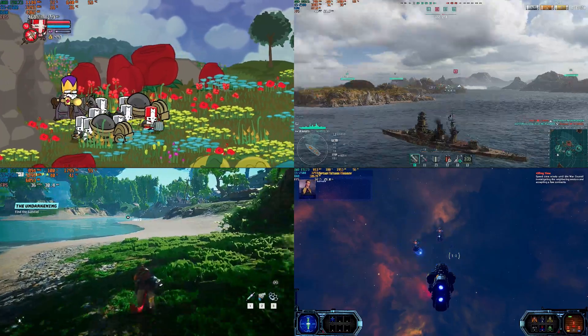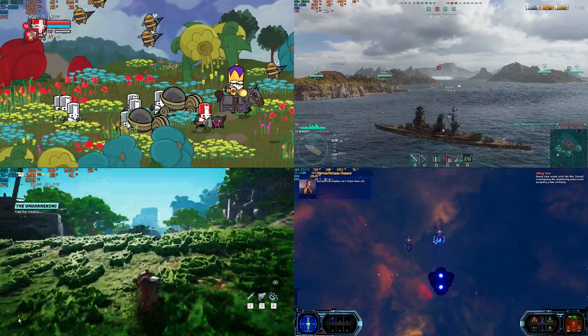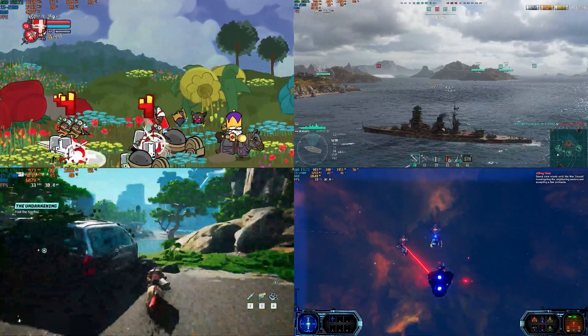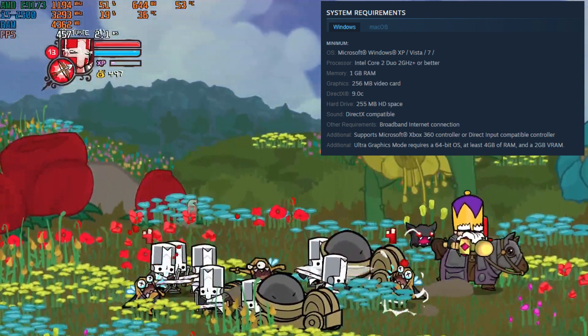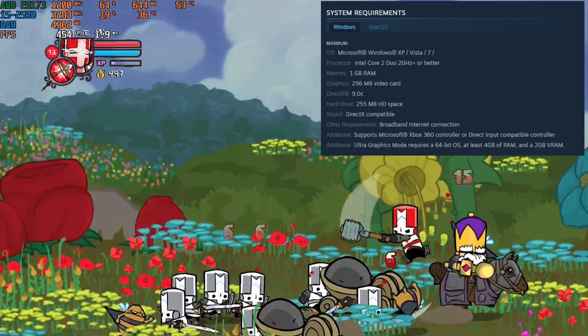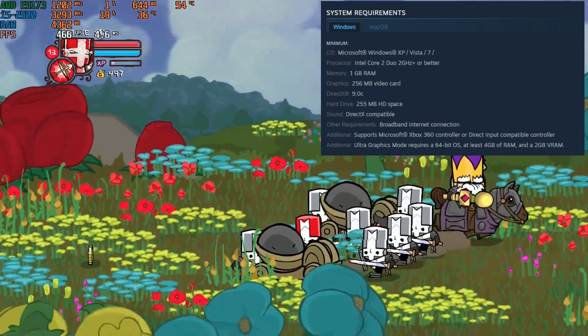The E9173 only has 2GB of memory, so we're going to test Castle Crashers, World of Warships, Biomutant, and Between the Stars. Let's start with Castle Crashers, a fairly easy game to play on almost any graphics card. At 1080p max settings, the game is running at 450 FPS — no worries there.